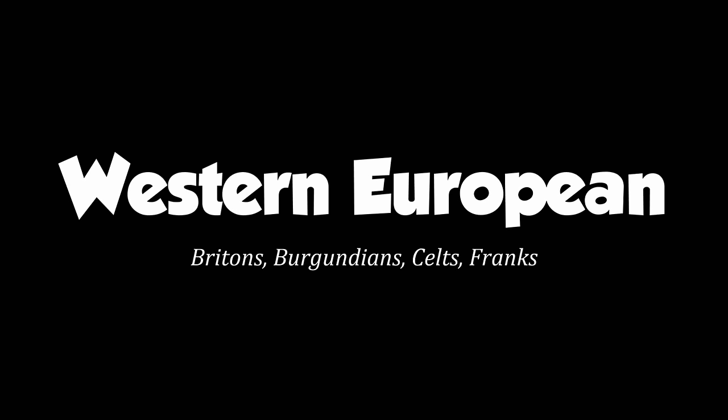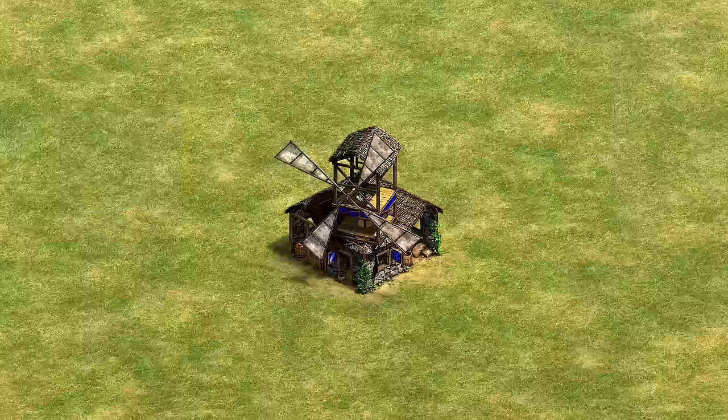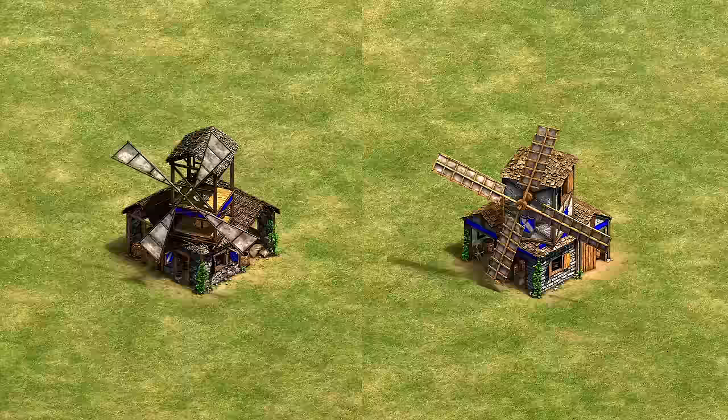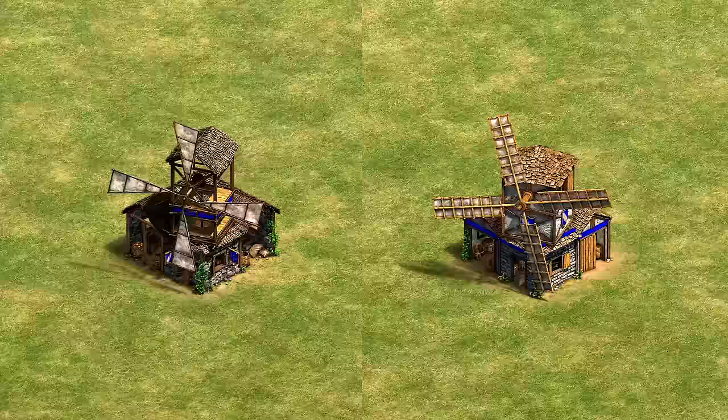Moving on to the Western European mill — this is clearly the one they sank the art budget into. In addition to a very practical stone first floor and simple wood structure above, we get extra movement in the windows and guild signs. The other mills usually don't get this level of detailing and animation, and the gears are a nice touch to make it feel functional. The Castle Age variation improves the sails, closes things up, and ties down the shutters. This might be my favorite so far — I give it 9 out of 10 very British-looking guild signs swaying in the wind.